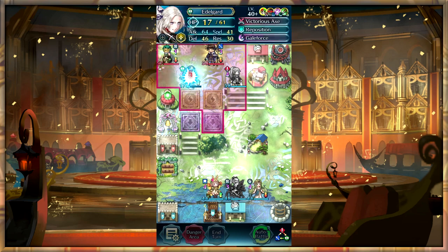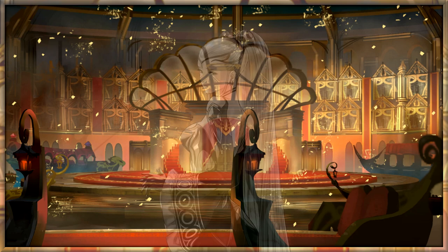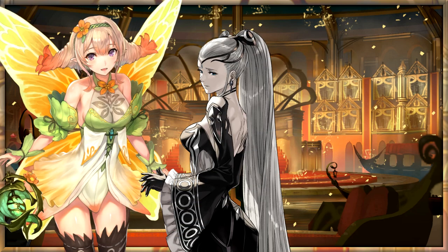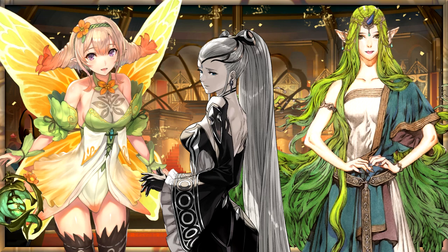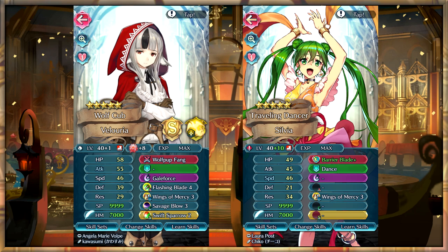You can think of it like this: say you have a 5-unit AR team — 3 mythics in Air, Peony with Wings of Mercy, and Mila. Then you have a gale force unit, Veloria, and a 3-to-4-star dancer like Sylvia. The goal is to get Veloria into the map, get a kill, gale force, get danced, get danced again, and hopefully leave the remaining team members unable to kill back.